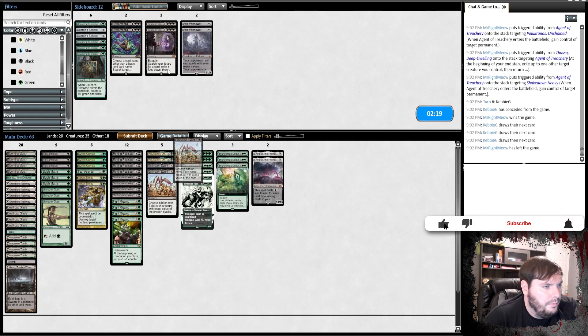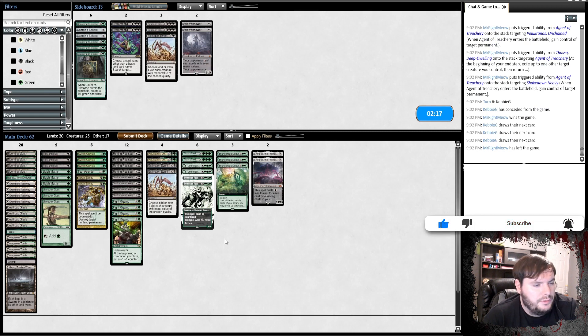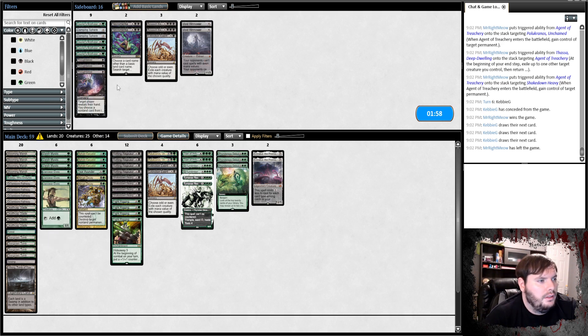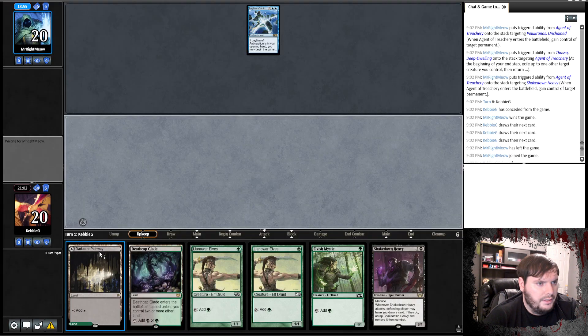Go down the Courier's Briefcase. Maybe only two EE since most of his threats are blue or cost two? Is Thoughtseize worth it? I'm going to say not really — just keep the EE. I don't like that hand — needs off of the Ley Line. Put Pathway on Green, play Mystic, go.